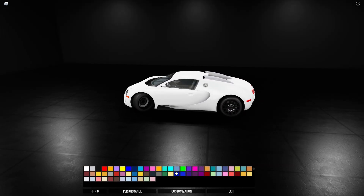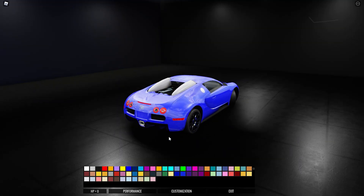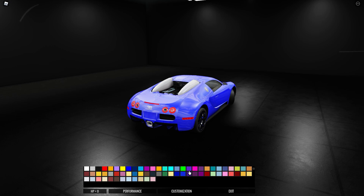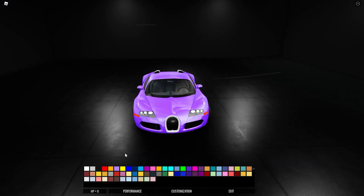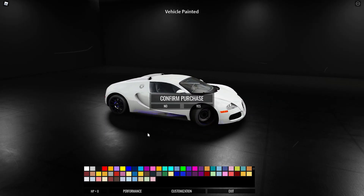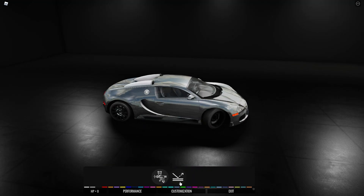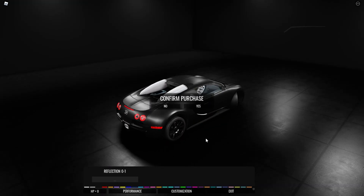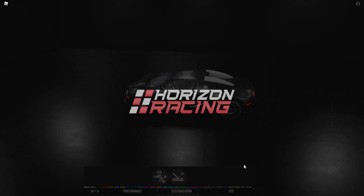Now for customizing our car — what color do we want our Bugatti to be? We could go for a blue. This blue isn't that bad on this Bugatti. Let's see what purple looks like — purple isn't that bad either. Let's try gray, well that's more like a white. What about black? I'll lower the reflection to like 0.001. Yeah, I kind of like this. I'm gonna get a black Bugatti. Confirm purchase and exit.